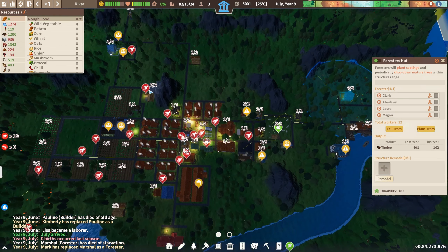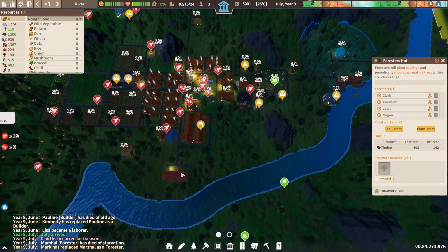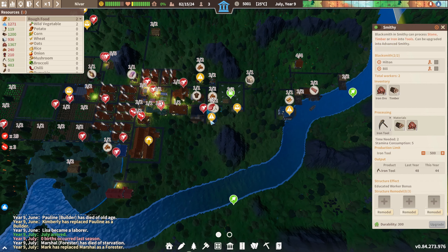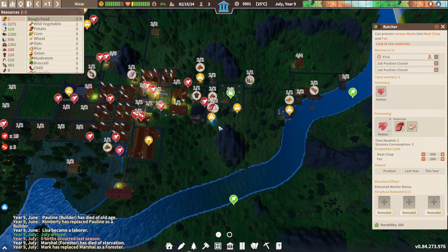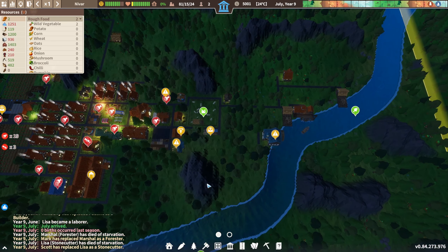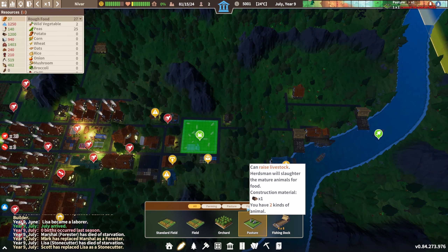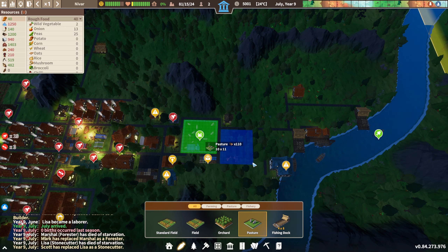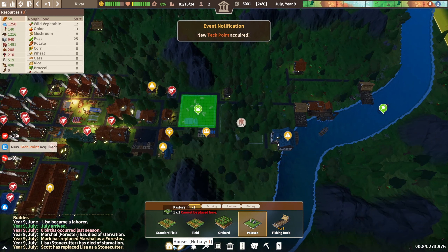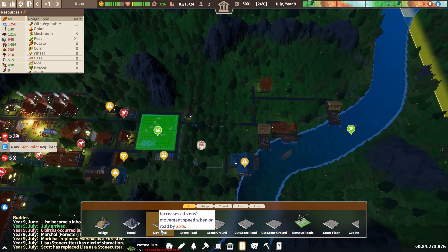Talking about space, we have a Forester Hut here and there, and these Gather Huts around here — nothing else that would actually consume resources from this side of town, so I feel like we could build something around here. If we go into the pasture, which size do I want? We do have a road coming through there, so maybe if we do 13 by 13 and add another road in there, that should be alright.